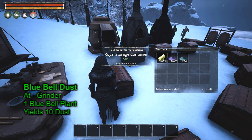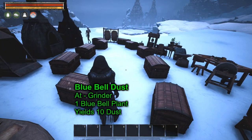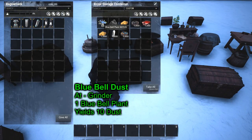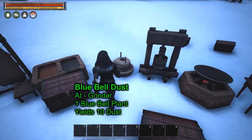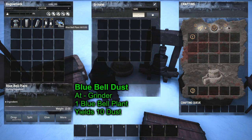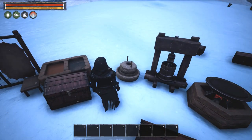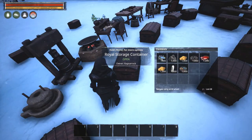One of the next things we need is bluebell dust — that's actually a vanilla item. All you do is get the bluebell plant, put it into a grinder, and one bluebell plant equals ten dust.